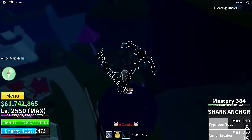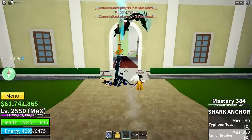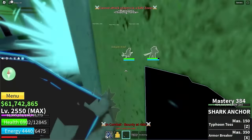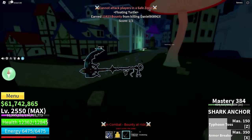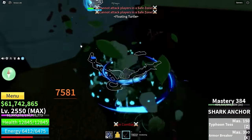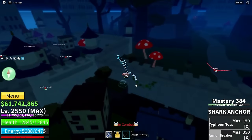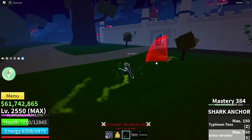This weapon has a whole combo built in: hit Z, then X, then hold Z and release, then throw out some M1s — good damage for sure. This guy wants to fight though — yeah we're battling now. We're really doing this! That damage is crazy. I'm pretty sure armor breaker breaks instinct — I'm 99% sure it does.